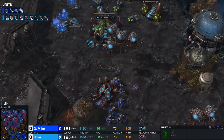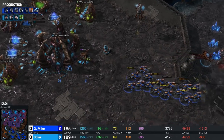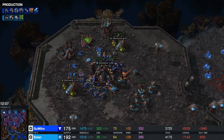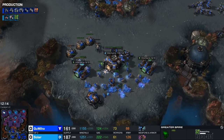Apparently Gumiho, feeling very confident, has decided to go for a fifth Command Center, placing it right out in the middle of the map. But oh my god — two Thors with two Medivacs end up going down there. Very nicely done by Solar. At the same time, Hellions made their way toward this side of the map. There's no Blue Flame on these just yet, but they're still going to roast a lot of workers. He now knows Greater Spire units are going to be coming up shortly.